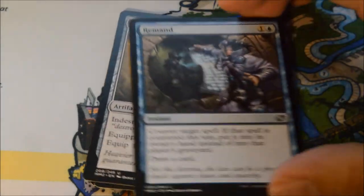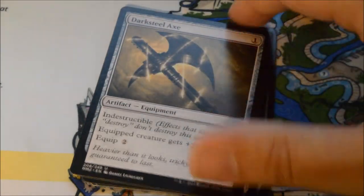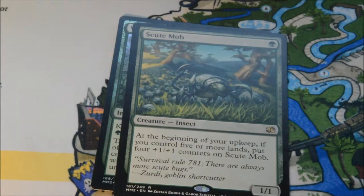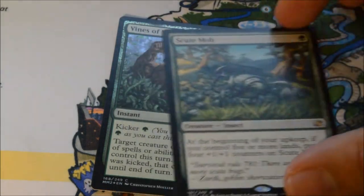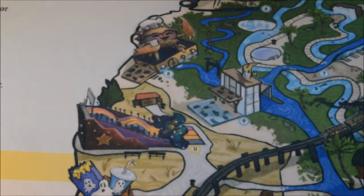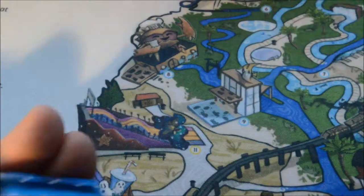Pack two: Remand — nice uncommon. Darksteel Axe, Dimir Guildmage, and our rare is a Scoop Mob. Good limited card, at least it was back in the day. Vines of Vastwood. It'll be interesting to see if it holds up in a stronger environment than its original one.